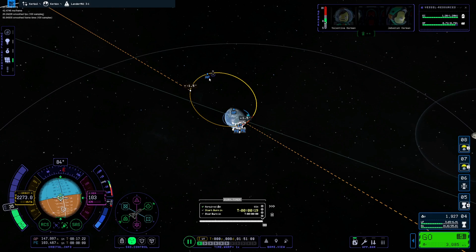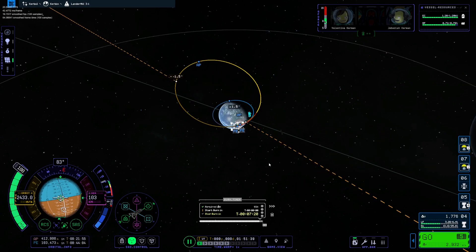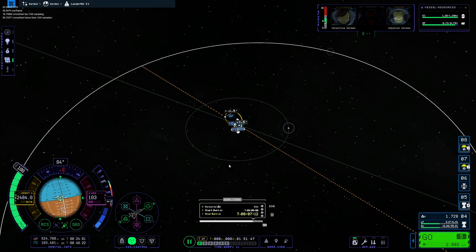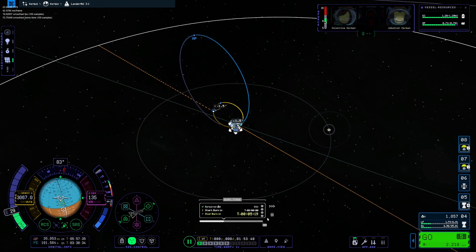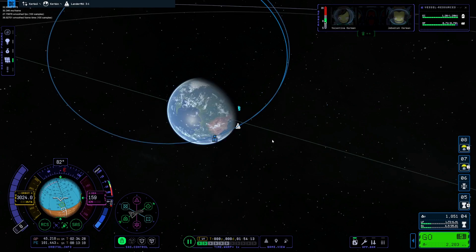I don't know what this is - it's saying seven minutes, which is completely different. I don't trust this anymore but I also don't want to lose the direction I'm burning in. Should I just burn prograde at this point? That thing's not making sense anymore. Okay - we made it! I don't know what happened with the burn timer or the projected trajectory, but we made it.